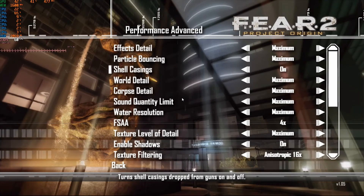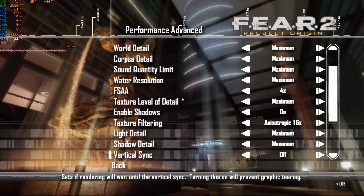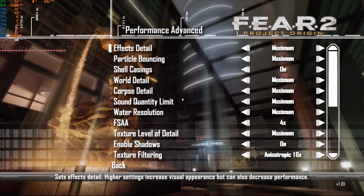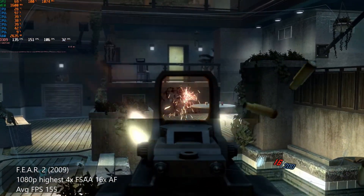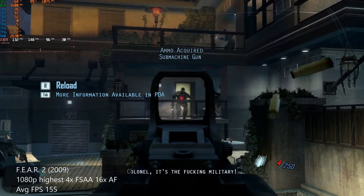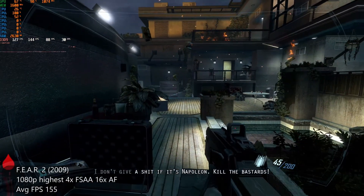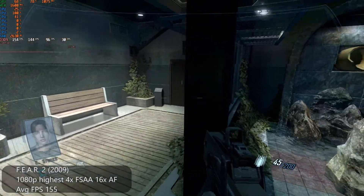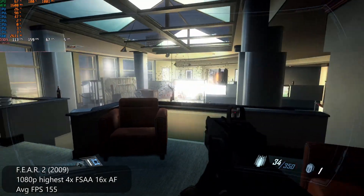We might as well check out F.E.A.R. 2 next — the follow-up from 2009, still a DX9 game. At 1080p with maximum settings, 4x FSAA and 16x AF, we managed an average FPS of 155. You can see the very low 0.1% lows is an issue with a lot of these older games — when they auto-save it captures that portion of the benchmark, so that's another reason I haven't included those numbers.